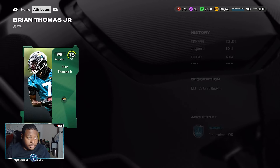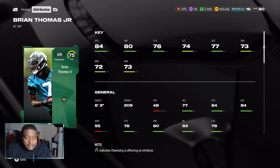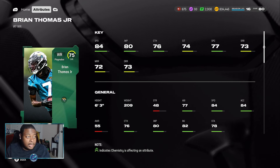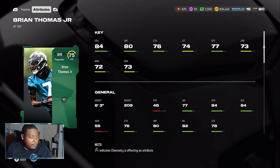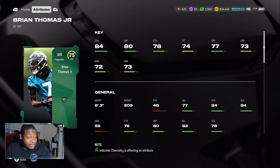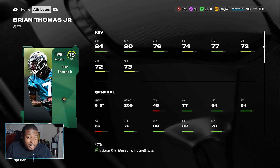Next we have Brian Thomas Jr. Jameson Williams is 6'2"; Brian Thomas Jr. is 6'3". Another 84-speed receiver with 73 short route running, 72 medium, and 73 deep route running — on par with Jameson Williams in speed. Both of these cards are among the fastest wide receivers in the game, pretty comparable in speed to fully maxed-out Hines Ward, Justin Jefferson, and Tyreek Hill. These are budget options and you can get both cards for a total of 40K. It's really a win-win situation.